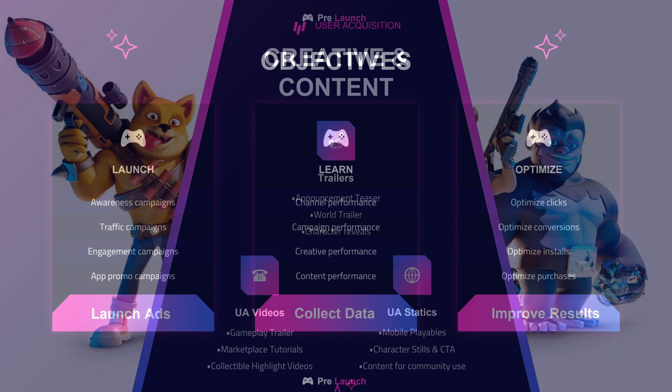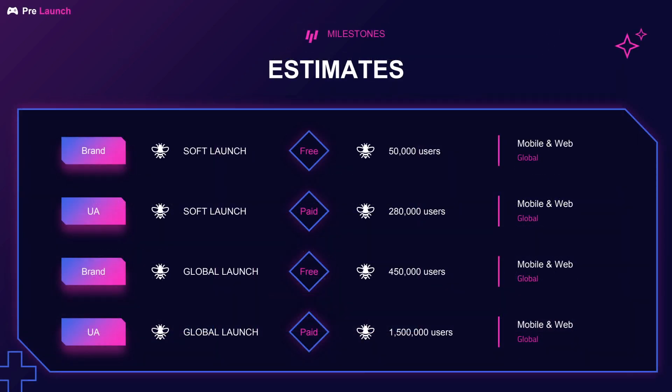For the objectives: launch, awareness campaigns, traffic, engagement, ad promos — learning from all that, taking the data, amping up the marketing, and scaling it as they go, then optimizing. They have some exciting estimates: for the global launch they're aiming for 1.5 million users. There's a soft launch at 50K, UA at 208,000, then global launch branding at 250,000, and UA reaching 1.5 million. With 300,000 already on the waitlist, that 1.5 million doesn't feel that far away.